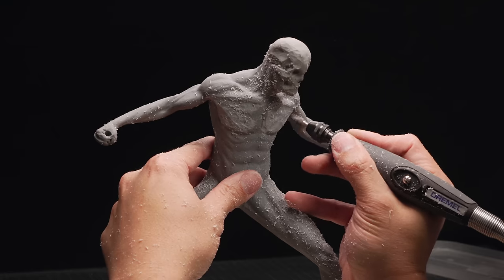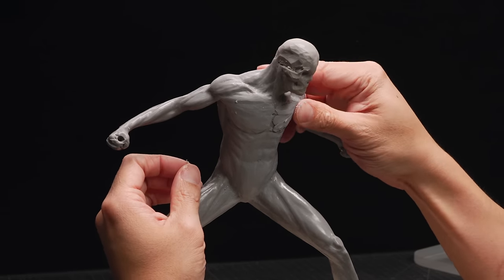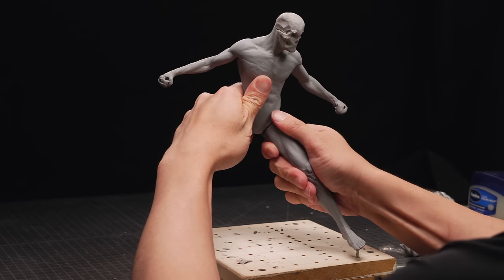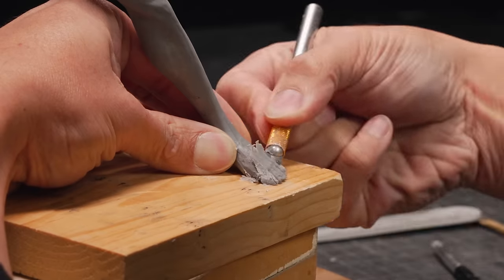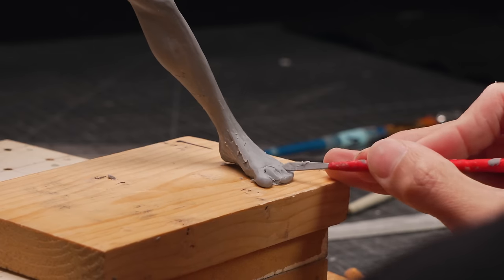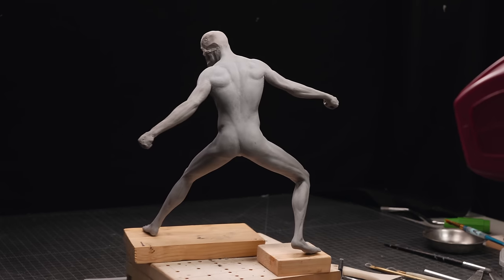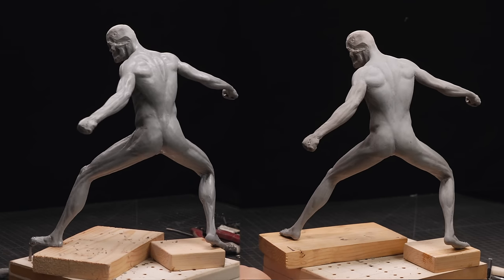To be perfectly frank, I'm not super happy with how the anatomy of this piece turned out. Part of the challenge was me not being used to Kato clay, which I'm using for the first time, and also I'm a little out of practice with anatomy in general — which was another reason why I wanted to do this piece in the first place. What better way to practice anatomy than to sculpt basically a naked guy? That said, here's the body basically done-ish. I'll continue to make small refinements, but this is about 95% to what it'll end up being in the end.